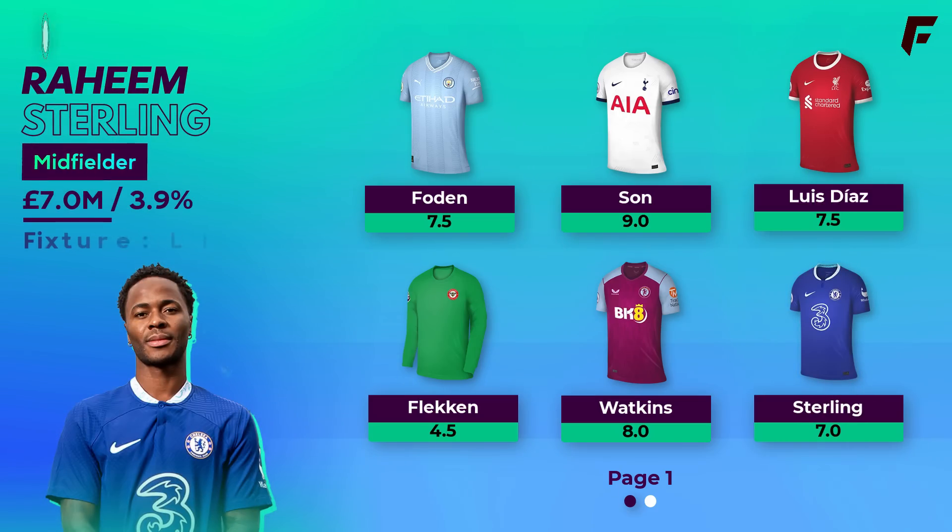Sterling is a debatable pick, but one bad season doesn't define a player — he's in a similar light to Son in that respect. He's scored over 200 points on three occasions in his career, a proven Premier League quality, and is at his lowest price tag in the last 10 years this season. If Pochettino can get Chelsea back to winning ways and playing quality attacking football, then Sterling will be an unbelievable differential at 3.9% ownership.